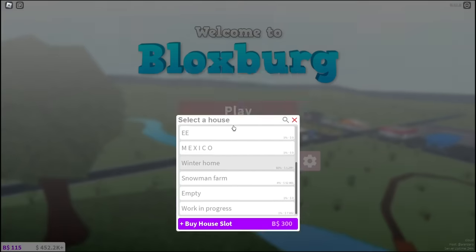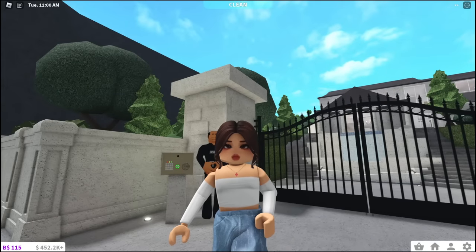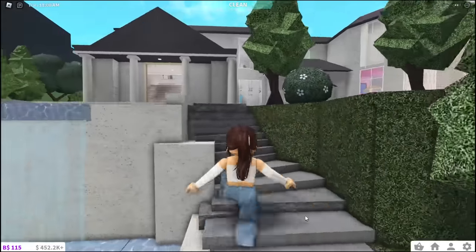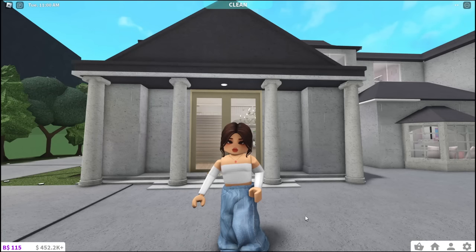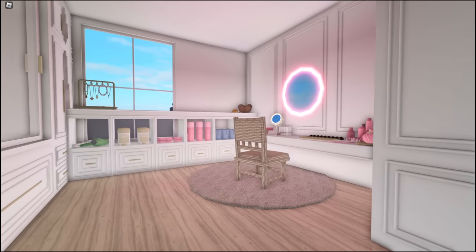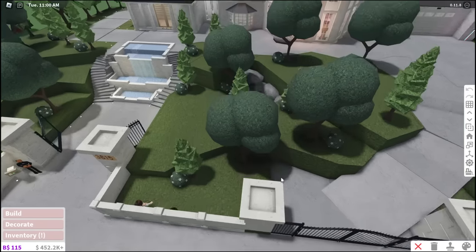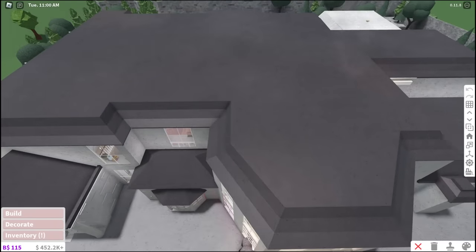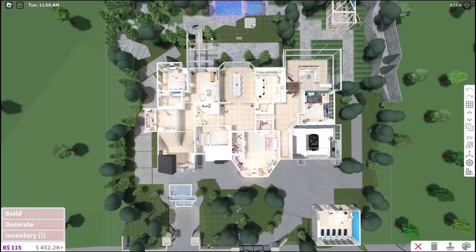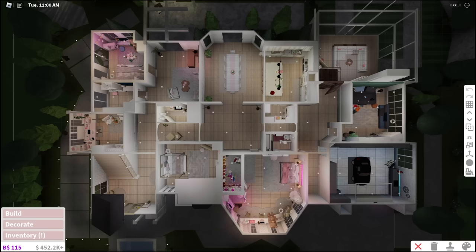Now we're going to Winter Home, which is 1.2 million dollars with 60% data on the plot. Yes, this is the Elegance Mansion. Am I going to delete it? Yes, I am going to delete it today. But before I do, I'm gonna give you guys the layout. This house took a lot. I will miss this office space, my makeup room, my room, the movie theater which we only used once, and London's room. Let me show you guys a bird's eye view of the first and second stories so you can see it better.